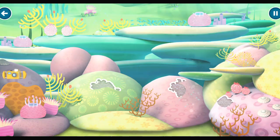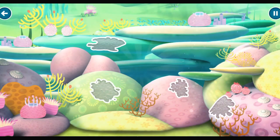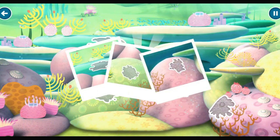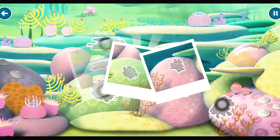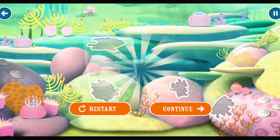Oh, I've got to get a picture of that! Look at these coral fans! Hmm, this doesn't look right. There are white patches all over this coral. I think we have a problem, Octonauts. These white patches show areas where the coral is sick.